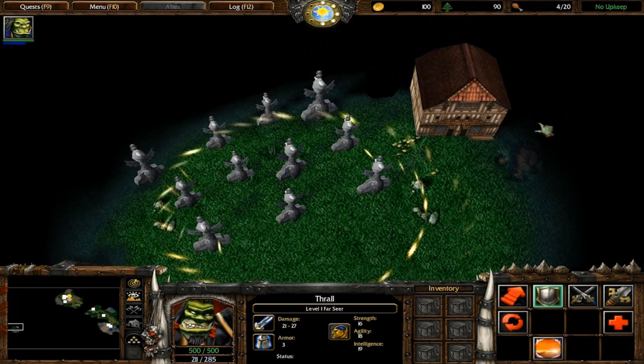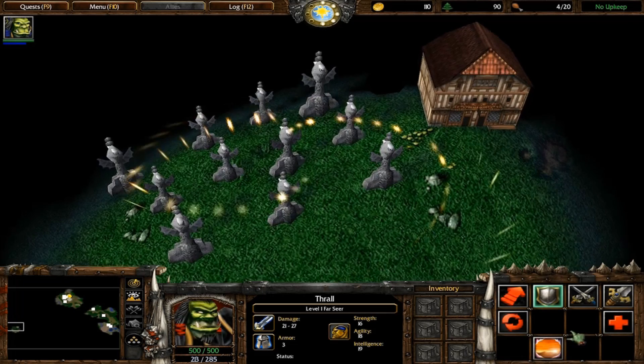On Departures, there's a tavern and a graveyard overlooking the internment camp that you can see with Thrall's Far Sight ability.